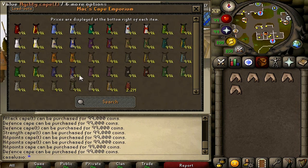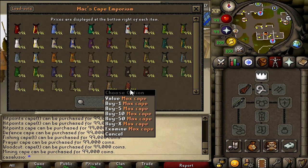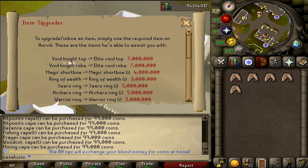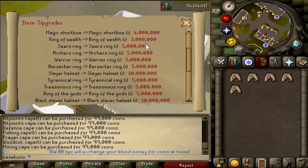Let's check this guy — he sells skill capes. As you can see, you can buy every skill cape if you master the skill, and you can also get your max cape here. You can imbue your items at this guy — upgrade normal void to elite void for some coins, and imbue rings like berserker ring, archers ring, warrior ring for some payment.